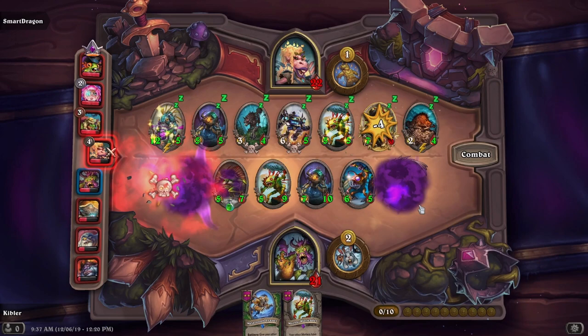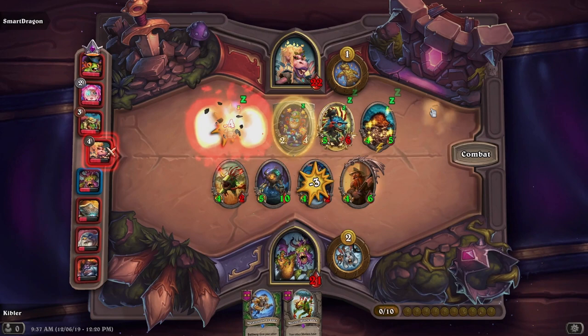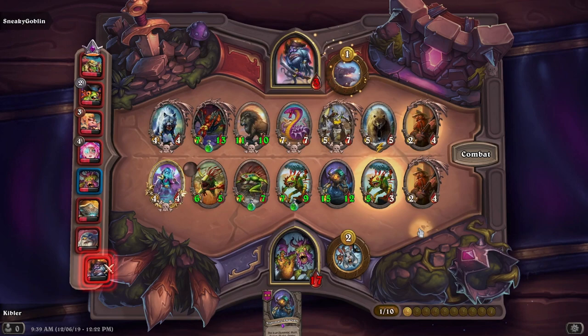There are a lot of battlecries in the Murloc tribe, so whether you use the Shudderwock hero or you pick up a Brann Bronzebeard later on, it can allow you to really make powerful use out of those Coldlight Seers. Murlocs are a really interesting tribe — you really want to try and build toward the late game, and some of the most important stuff is building up your Murlocs' health more than anything.